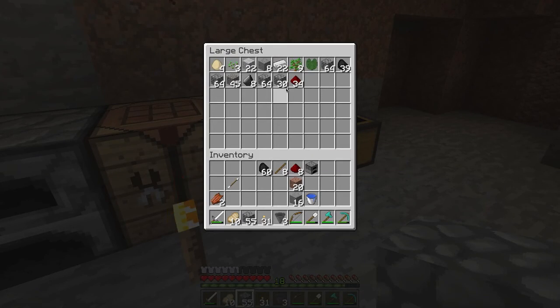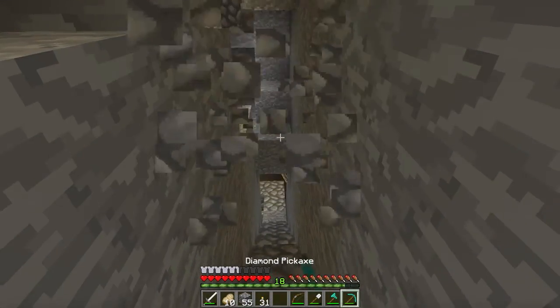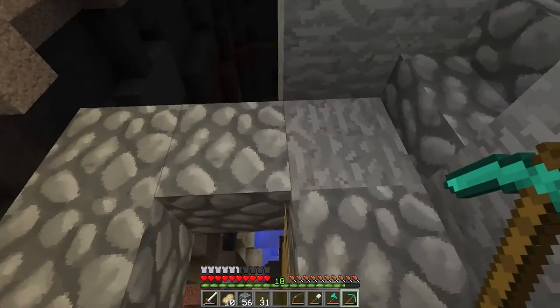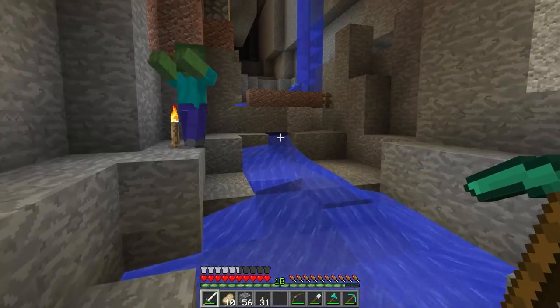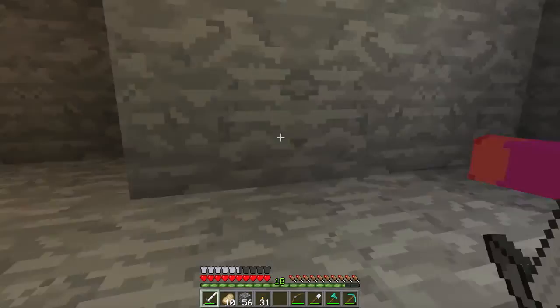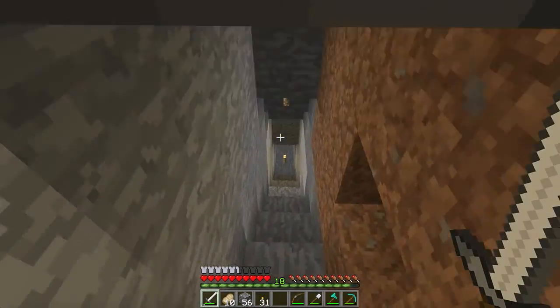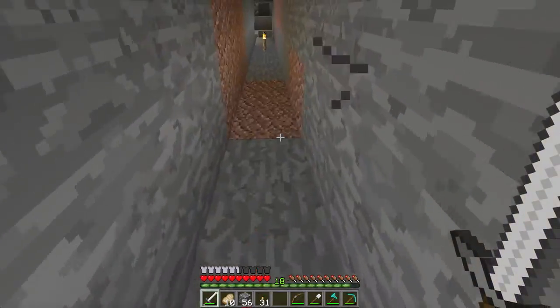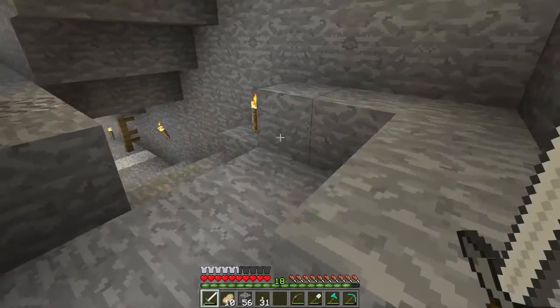Found some stuff downstairs — a lot more stuff downstairs, some more diamonds, stuff like that. I just came up here because I want to create the fishing shack real quick, and of course all of our wood is downstairs. I'll show you the tutorial on the fishing shack — it's by Panda4994. I'll put a link in the description for the fishing shack for 1.9. I say fishing shack, it's a fish farm — semantics.